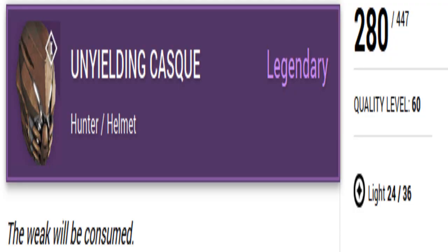Now let's get into it. First up is the Hunter helmet — the Unyielding Corset. I think I said that right, put it in the comments. It starts out at 24 light and gives up to about 36 light. The quality level is 60, and the defense on this is 280.